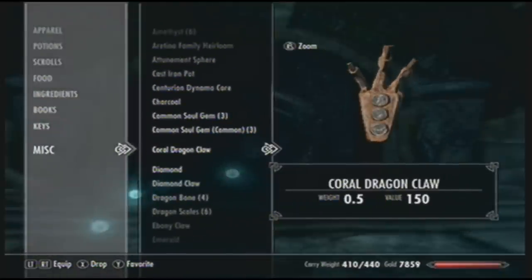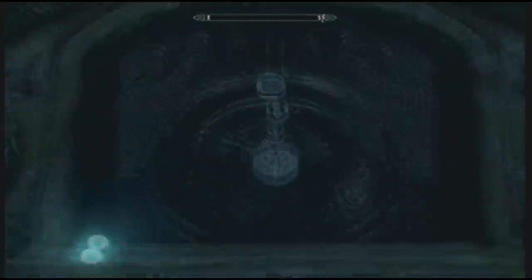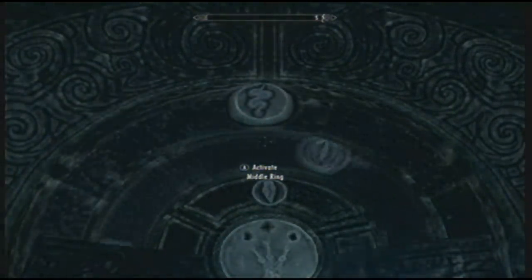And as always, you scroll to the claw, check the claw, and it should be a snake, a wolf, and a moth or a butterfly. I know sometimes a claw messes up, so this is why I really posted the guide for those people that have got a messed up claw.